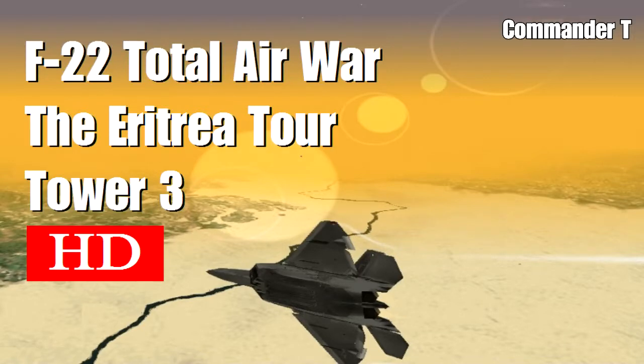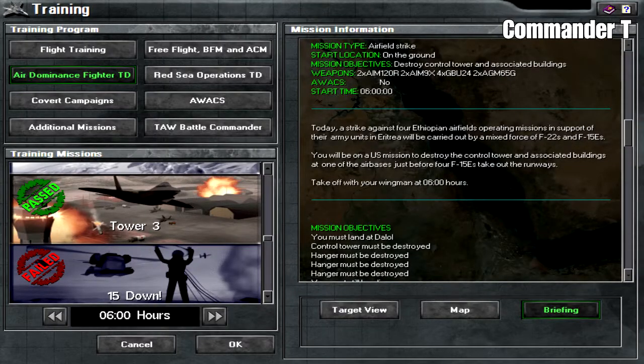Hello and welcome to another F-22 Total Airwall Let's Play video. This is the next mission on the Eritrea Tour called Tower 3, and this one is an airfield strike mission. We've got to destroy three hangars and one control tower.